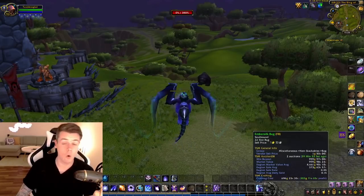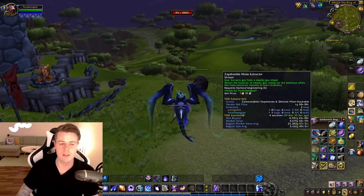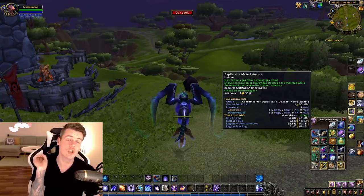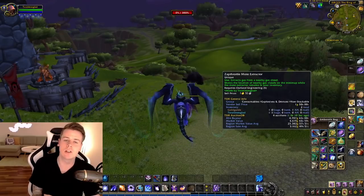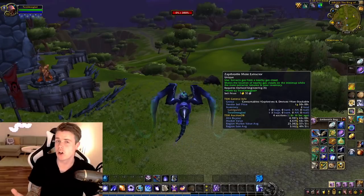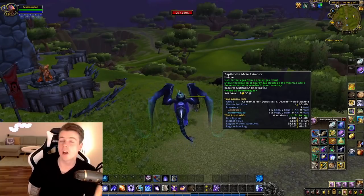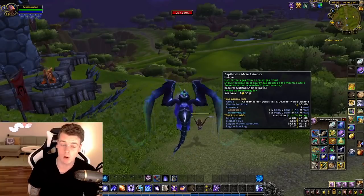In today's video we're taking some old techniques into use. We are running around with the Sap Throttle Mote Extractor. This is an engineering item that allows you to basically just suck in clouds in Outland, and in return you will get motes that you can make into primals. I wanted to see how efficient this was, and I decided to go for primal air as it tends to have the highest price.